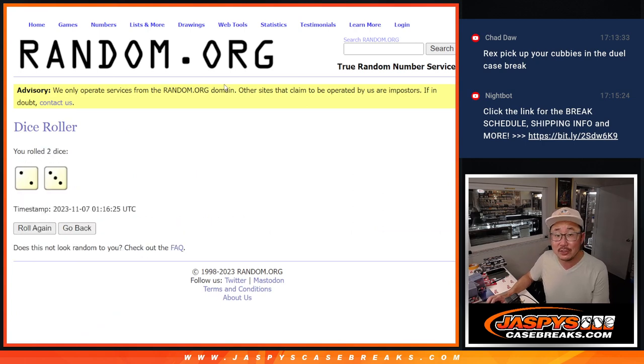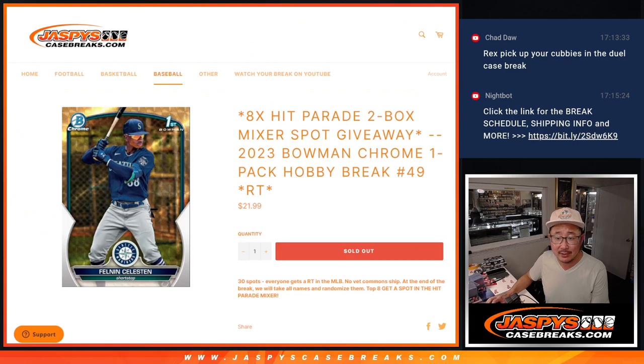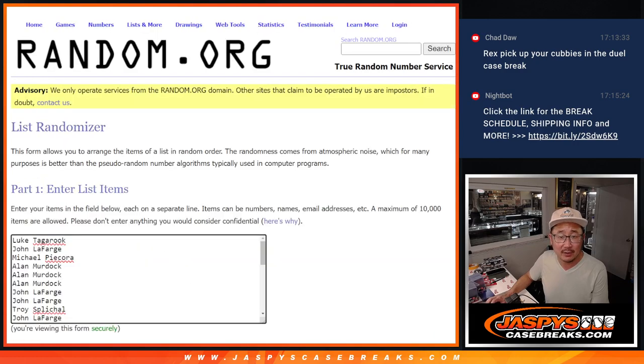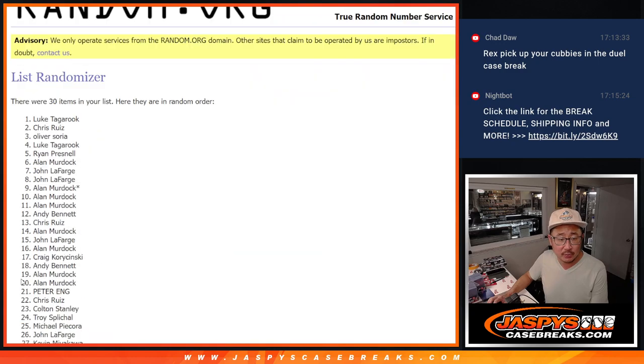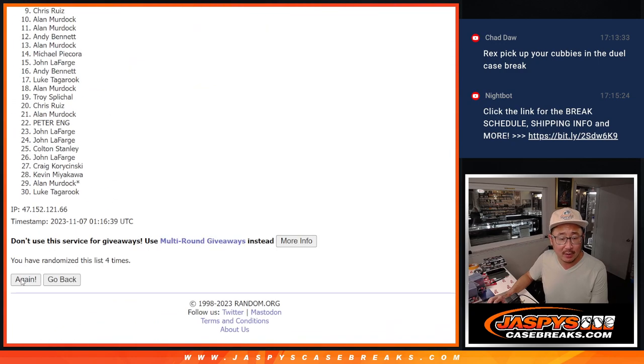Let's gather everybody's names. New dice — it's 2 and a 3, 5 times. So it's going to be top 8 after 5. Good luck: 1, 2, 3, 4, and 5.